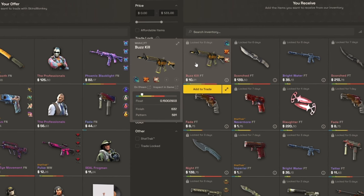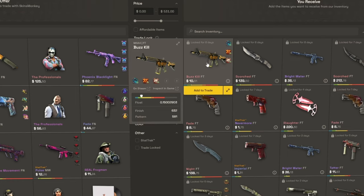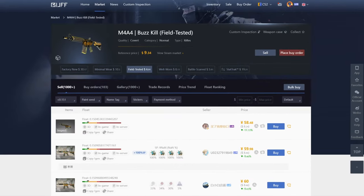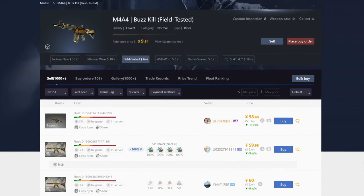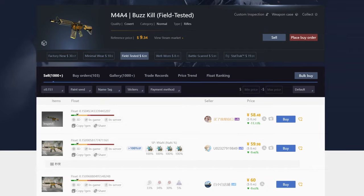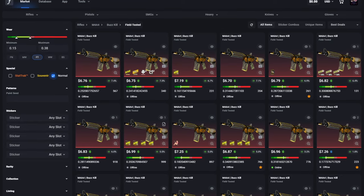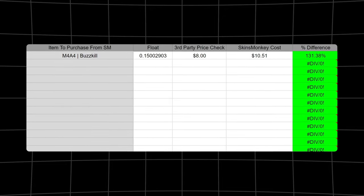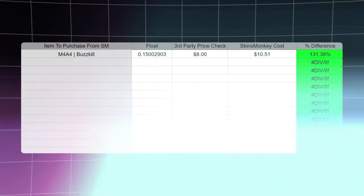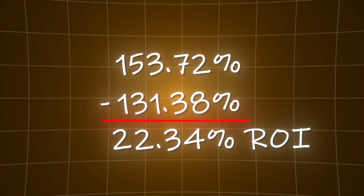Within a matter of seconds I was able to find this .15 float M4A4 Buzzkill in the field-tested section. This costs $10.51 on Skinsmonkey, and after price checking it on Buff163, I found I could easily sell it for $8 — and that's being conservative. I also recommend price checking on websites like CSFloat for even more accuracy. After throwing these numbers into the spreadsheet, the percent difference is 131.38%, which is amazing. Subtracting this from the 153.72% difference I deposited at, we get a rough ROI of 22.34% on this item.